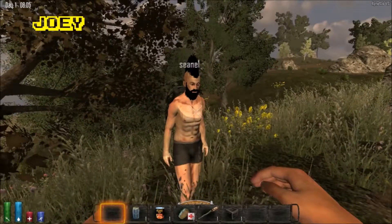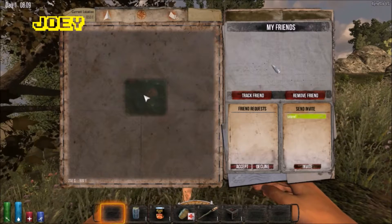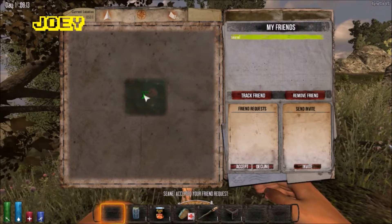I forgot how to play, how do I even... okay, there we go. Character. M for map. Joey eats zombies — I'm not gonna trap you.